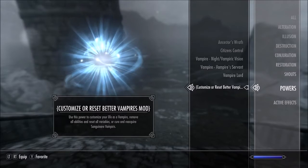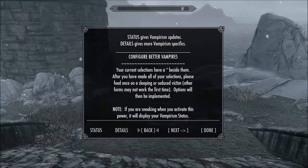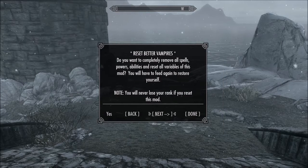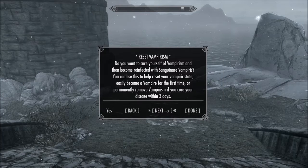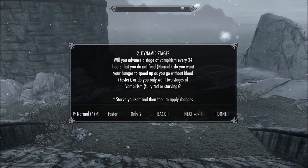Here is the tool that you can use to customize your vampire with the Better Vampires mod — this is like the menu for it. You can reset your vampire, reset your vampirism. You can blank your vampire for whenever there's a mod update and you need to update the mod. There's a tutorial on the mod description on how to reset your vampire carefully so you won't lose your perks or corrupt your save, which is pretty important.